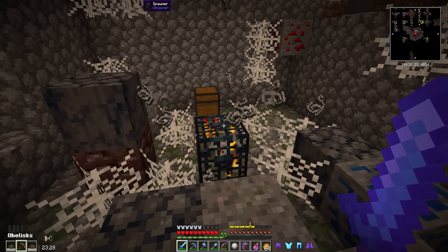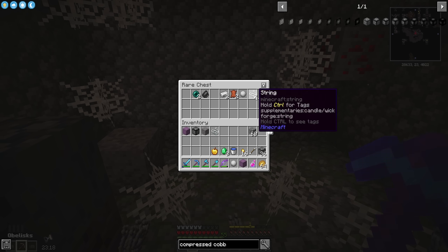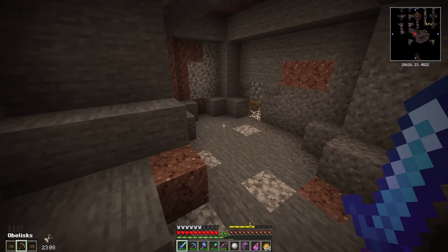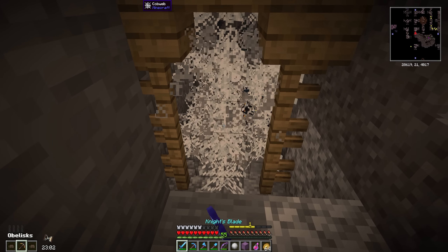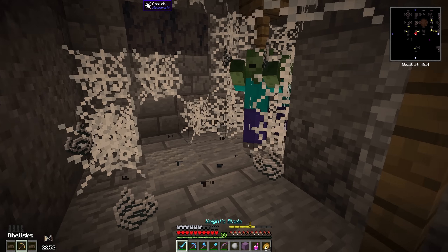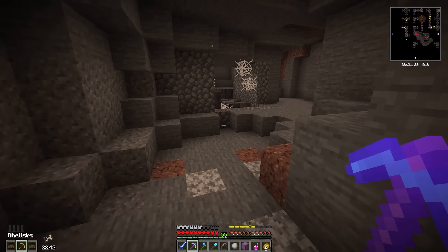Go away baby zombie — break the spawner. There we go, now we can do this more peacefully. Grab the golden apples for sure, and the wither skeleton skull — absolutely, never know when you'll need one of those. I'll just let the enemies get hung up on the spawners. Hoping this passage leads to something useful — no, nothing, just a lot of string. Really hoping we'd find a treasure chest down there.